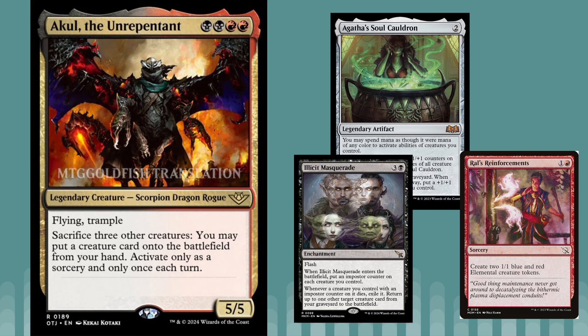We've got Acool the Unrepentant, which is four mana — two black, two red — for a 5/5 with flying and trample. Sacrifice three other creatures: you may put a creature card onto the battlefield from your hand. Activate only as a sorcery and only once each turn. The first card I thought about was Agatha's Soul Cauldron, because you can exile it from a graveyard and give all your creatures with +1/+1 counters this ability, which might be really powerful.